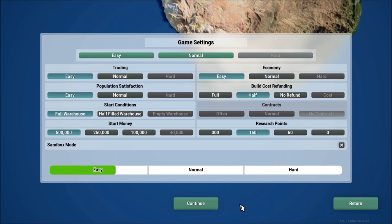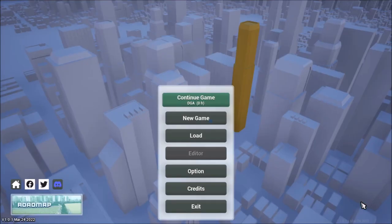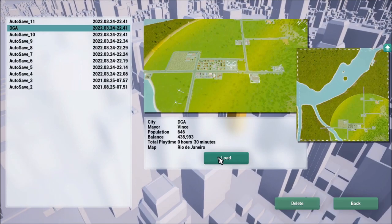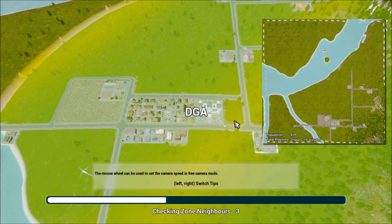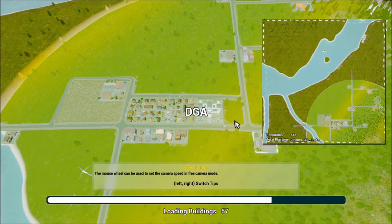Once you hit Continue, it'll generate a map. I'll go ahead and load the one I'm currently working on so you don't have to wait. Keep in mind, I've played for about half an hour to 45 minutes, just casually digging around. This game is very inspired by City Skylines in the sense that you start in a very small area — the map's grid is split up via dotted lines — and you'll be able to start in one little section, then buy more land later. As you continue to get population, you'll actually be able to unlock new buildings.